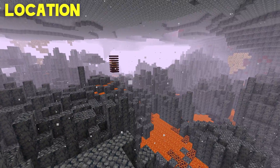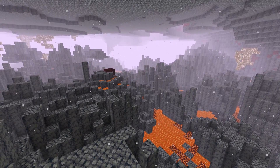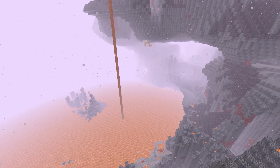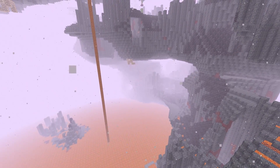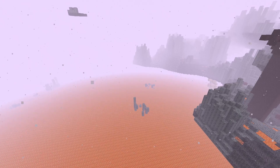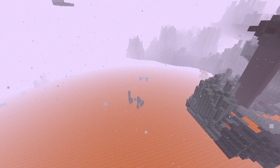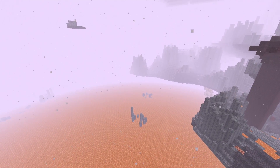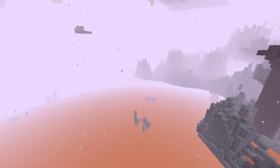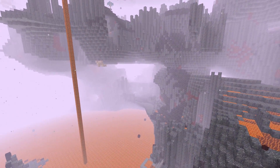Location is everything with this farm. The basalt delta's biome is a difficult biome to work with. Ideally, build this farm in a basalt delta's biome near a lava ocean — if you have a lava ocean, hostile mob spawns will be cut way down. If the area near the lava ocean were a crimson forest or soul sand valley instead, we'd have many other hostile mobs cutting down magma cube spawn rates and slowing the farm.